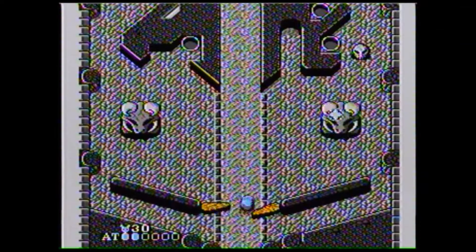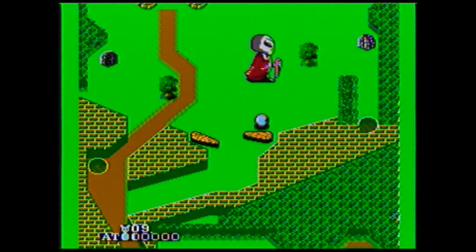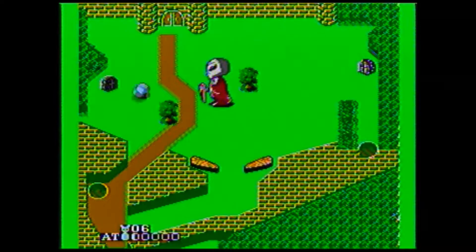I swear the second table is just completely broken. Look at this — it automatically sends you straight to the top to fight a boss, as opposed to working your way there like the previous level, and then it automatically sends you back to the bottom. There doesn't seem to be any way to work your way back to the top after this, so yeah, the adventure mode is unfortunately kind of broken.